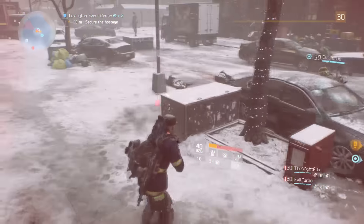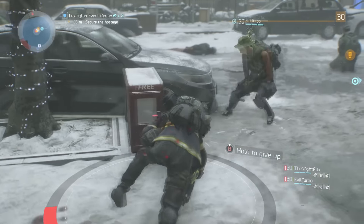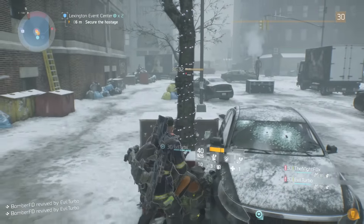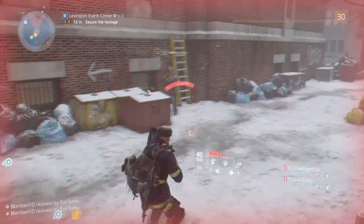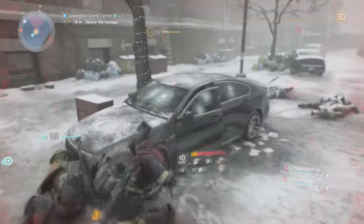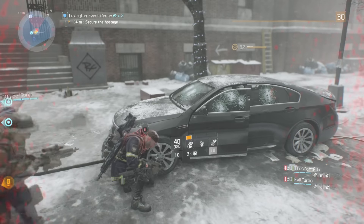The next tip we're going to be going over is the double revive. The way it works is when you go down, when someone brings you back up by holding the revive button, if they continue holding it and not letting it go, it actually will trigger a second time. As you can see, I was revived twice in the bottom left hand corner. This then allows me to die once again, but not requiring anyone to come revive me because I've already been revived twice.